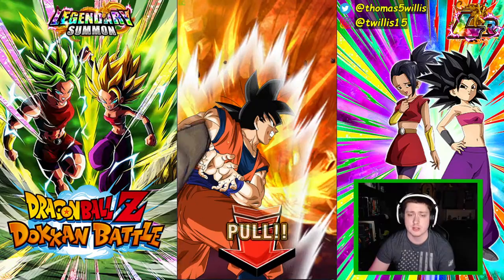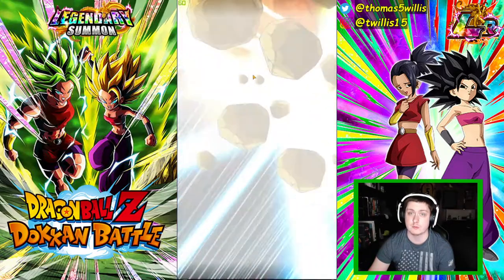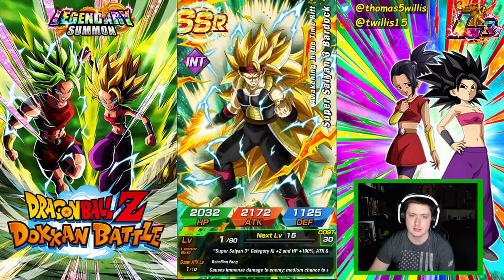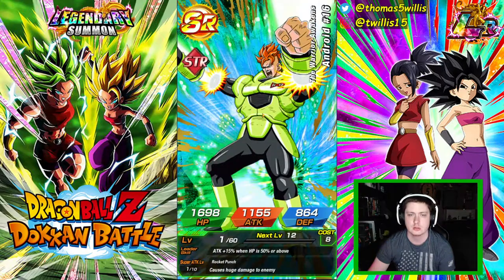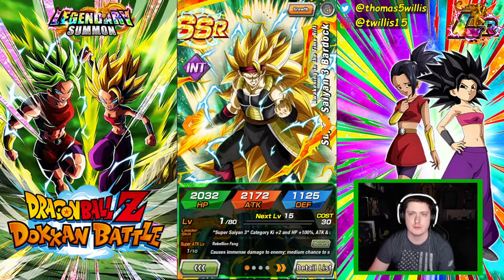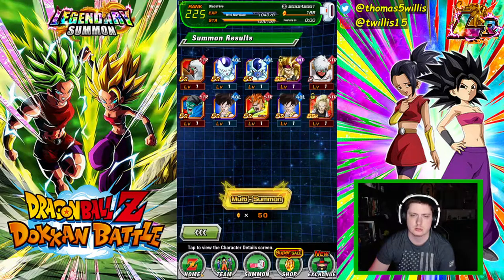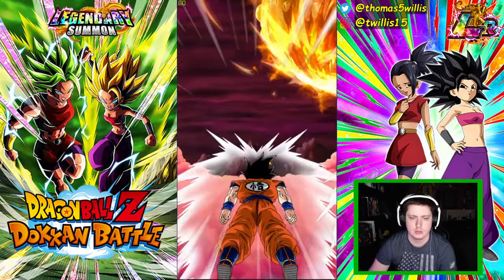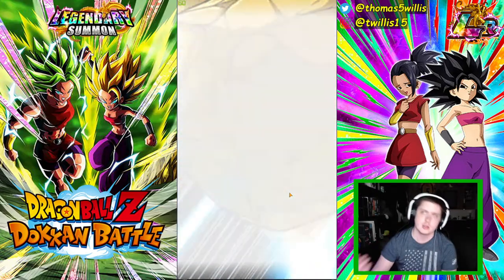On my main account I pulled Transforming Vegeta and then Evolution Vegeta off of two singles in a row - so it's possible to get good stuff out of singles. That Bardock is useless on this banner - absolutely useless. You have to pull Evolution Vegeta or Transforming Vegeta just to use it in pure Saiyans. UI Goku would have been so much better on this banner.